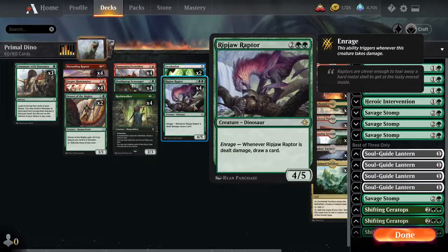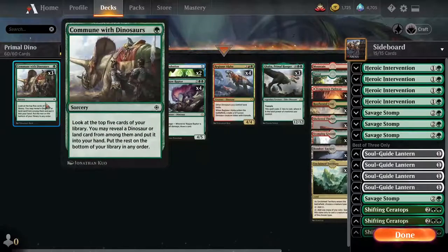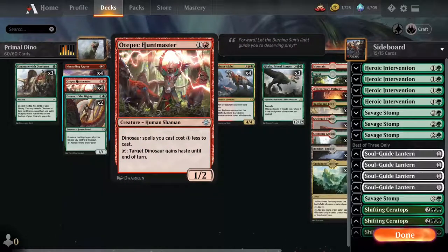Then of course we got the classic Ripjaw — lovely. If it's something with not a lot of creatures or no creatures, usually I board it out and switch it with Drifting Ceratops pretty often. Incubation — now there is no way to cast Incongruity unless we got Drover, but I don't have big plans to add more blue. It's mainly just for Incubation, which pretty much always guarantees grabbing some creature. It's nice — if we do hit Huntmaster or Drover we're able to grab those, whereas with Commune you have to pass them up sometimes. So it's a good pick for sure.